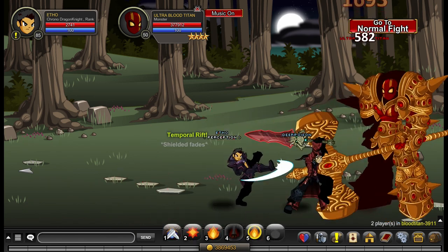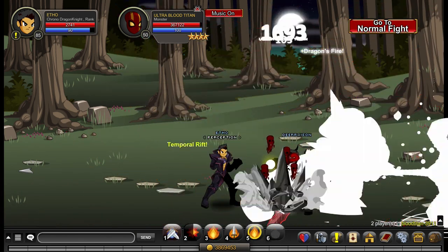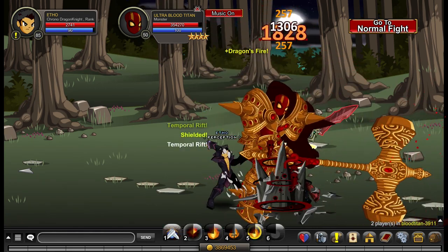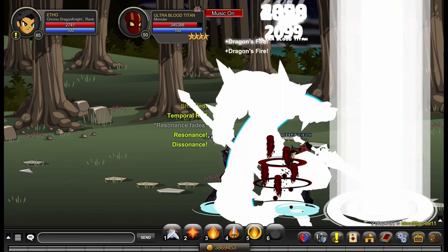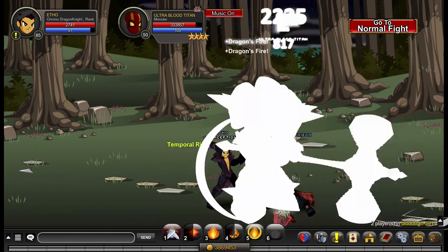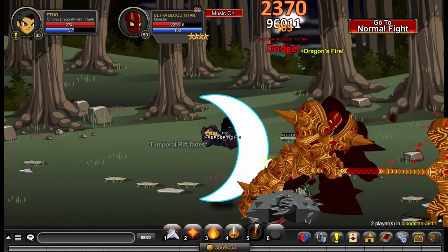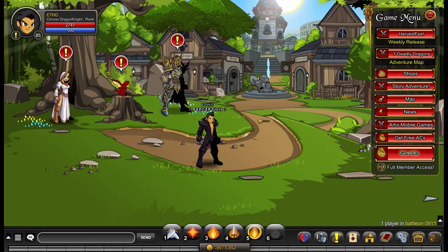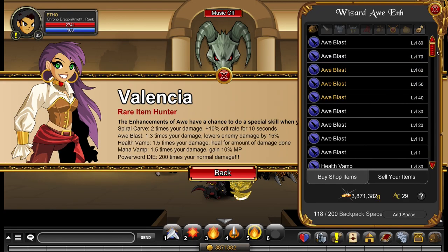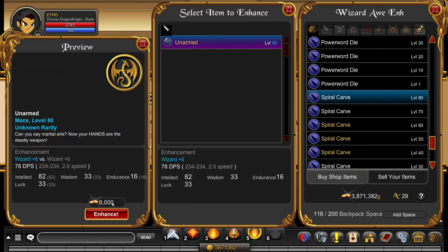This class is damage focused, which means there's only one place to look in terms of enhancements, and that is damage. Whatever enhancement gives you the best damage output is going to be the best for the class. In this case that would be full wizard enhancements. I'll also be recommending that you use a spiral carve enhancement, which is obtained from slash join museum. All of the footage in this video was recorded while using a spiral carve enhancement.